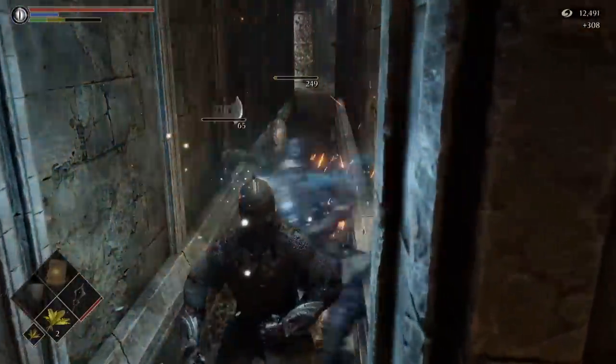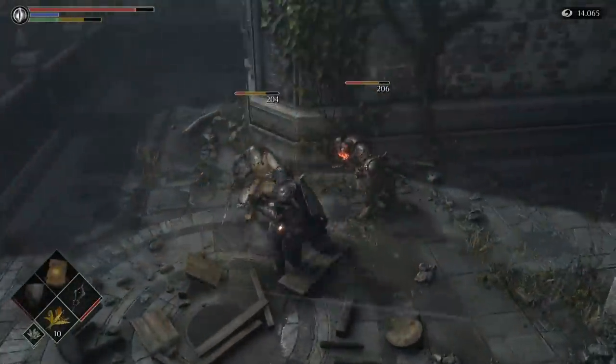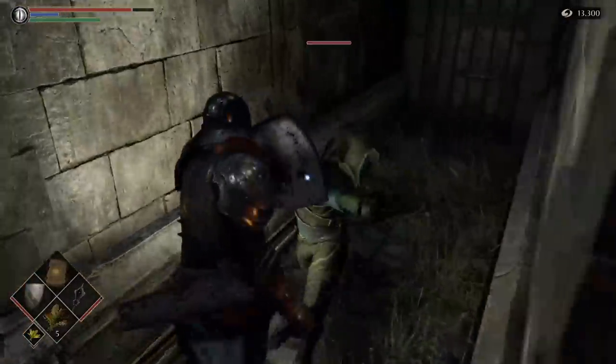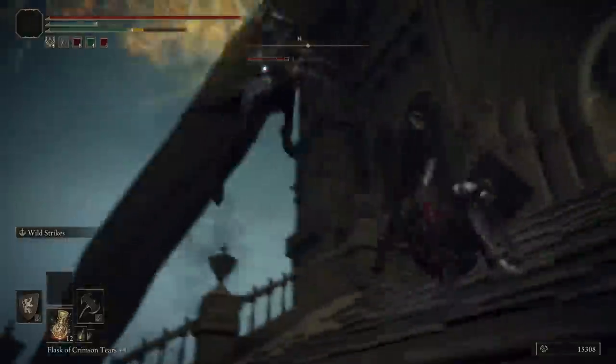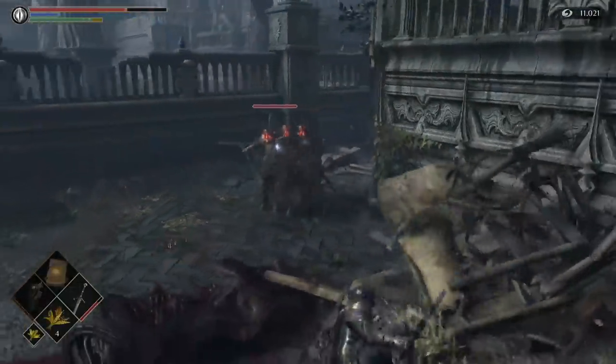Inner Ward is like a condensed version of the Gates of Boletaria. It's shorter, more linear, shares most of the enemies, but thanks to the army of archers, tight corridors and streets chock full of enemies, it's an appropriate increase in challenge from what came before. It also has ninjas who feel like a prototype for what we'd eventually get in Elden Ring with the Blackknife Assassins. The only part I really don't enjoy is when you're approaching the area's boss, Penetrator.